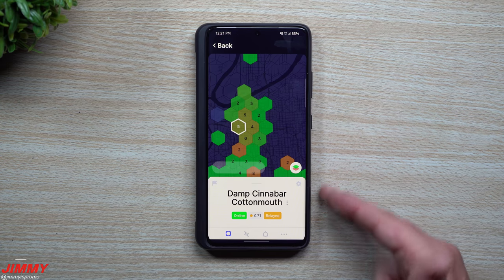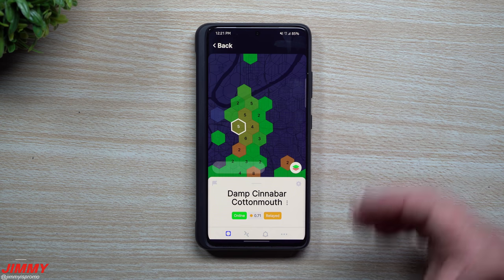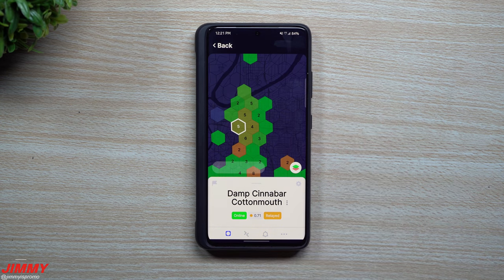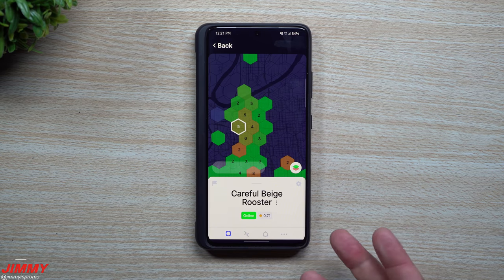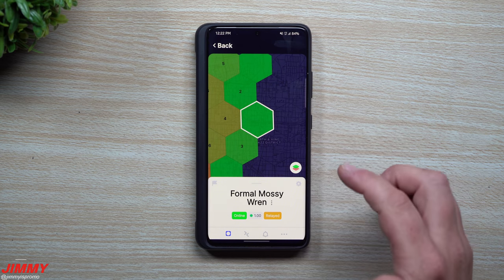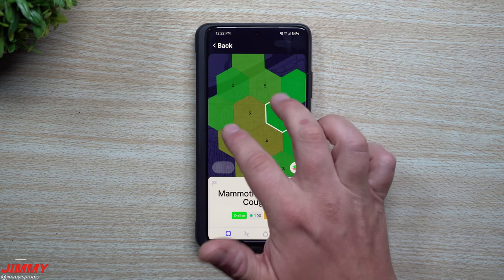With five hotspots in that hex all scoring around 0.71, they're essentially using the same type of antenna at a similar level and creating very similar networks. If one of them moved their hotspot higher, pointed it a different direction, or put it at a different window, they might get a higher reward scale than 0.71. Even if your reward scale goes down, you can still earn quite a bit — the reward scale is just the blockchain's way of recognizing which hotspots are creating a unique signal rather than repeating another hotspot's network.